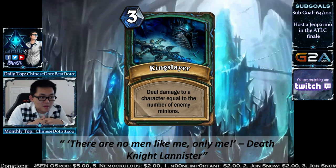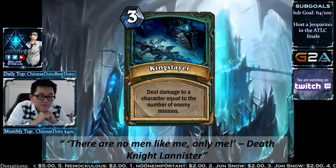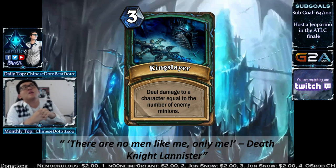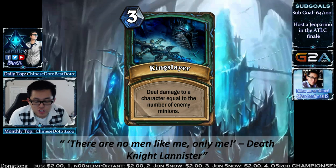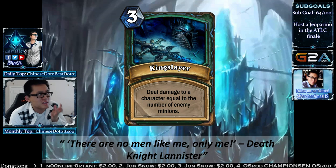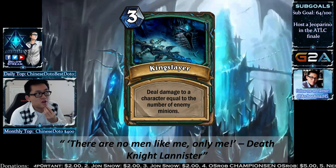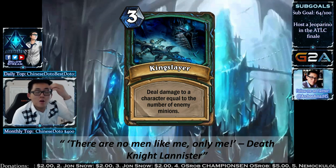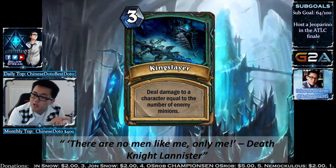Kingslayer is a 3-mana card: deal damage to a character equal to the number of enemy minions. If your opponent has 7 minions, you deal 7 damage to whatever you want. Compared to Shadow Bolt, your opponent needs at least 4 minions for this to make sense. With the variety of cards that summon minions for your opponent, you can combo this as well.